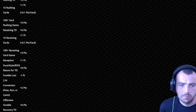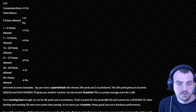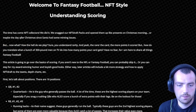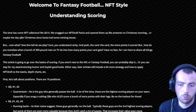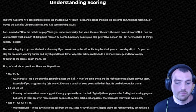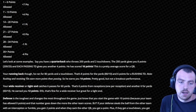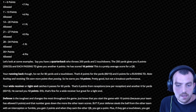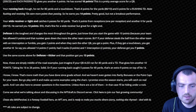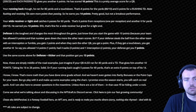Looking at the scoring matrix — there are plus and minus points, and you want as many plus points as possible. The higher the rarity of a card, the more points you score. For example, a running back who ran for 80 yards and got a touchdown earns 8 points for the yards and 6 points for the rushing touchdown — 14 points total. Rushing and receiving touchdowns receive more points, so it's quite straightforward once you get your head around the math.